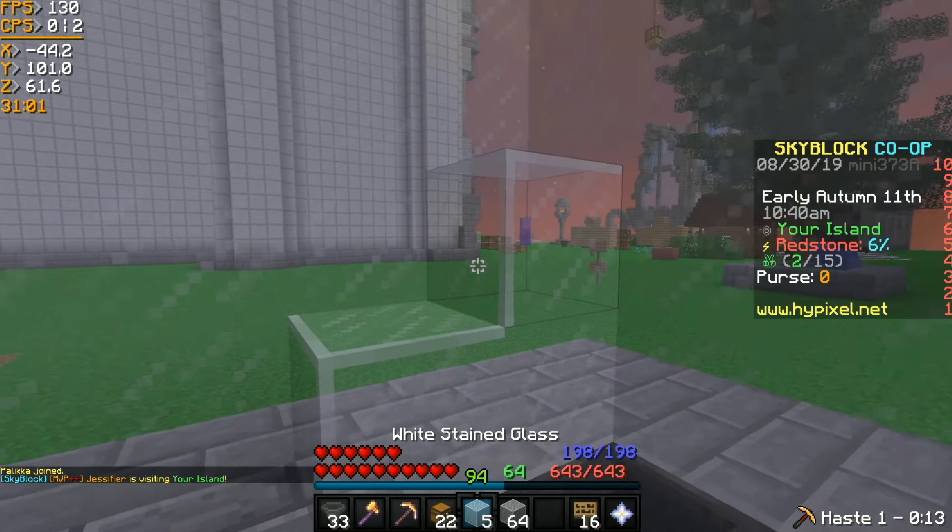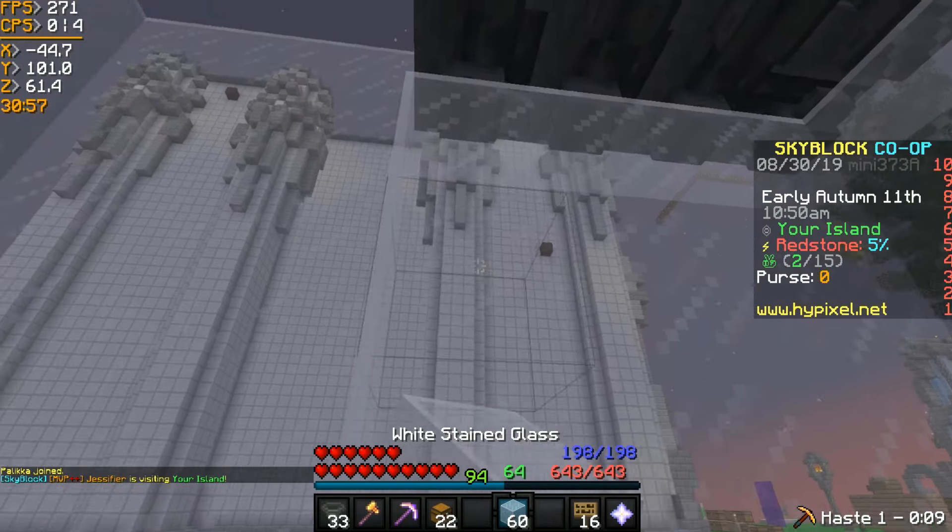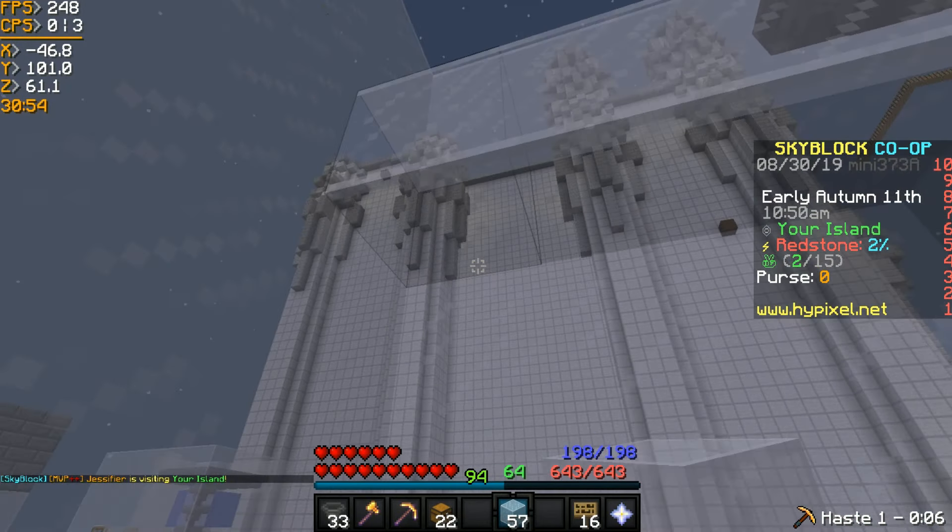It's really important that you double layer it because if you don't, some of the items will fly out and pretty much make this farm useless.